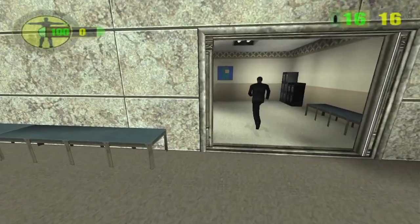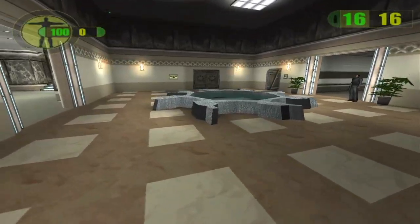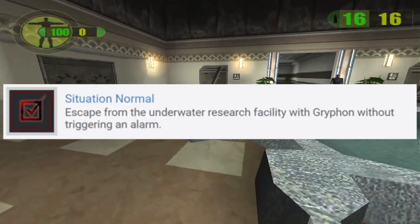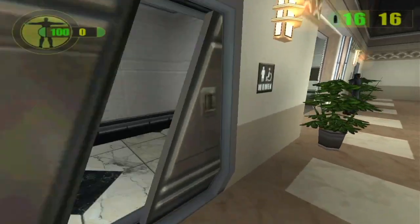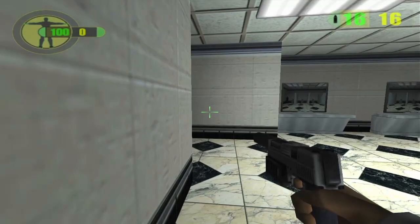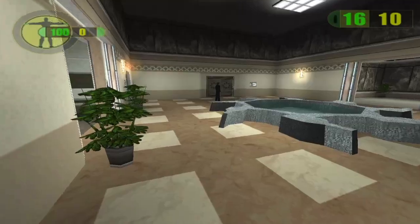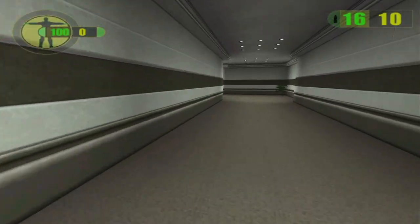Hello everyone, and welcome to the Red Faction video on how to sneak out of Griffon's office. First, if you leave his office and head into the female toilets, the security guard should come in. Once he comes in, shoot him with a silenced pistol.